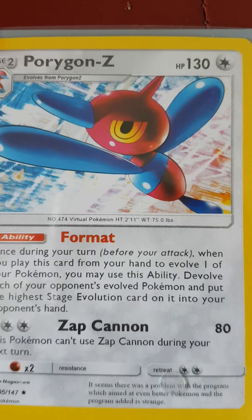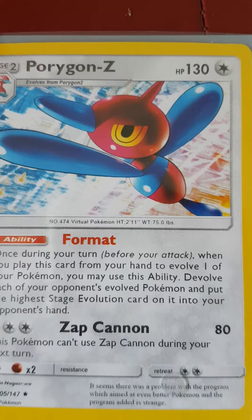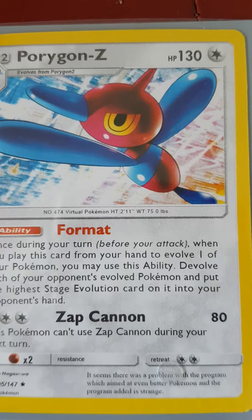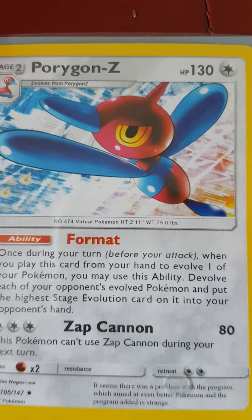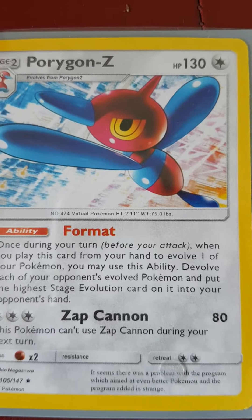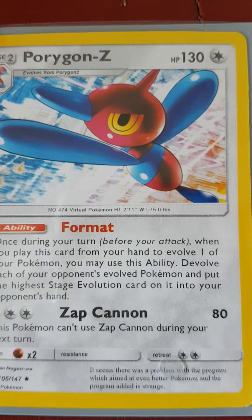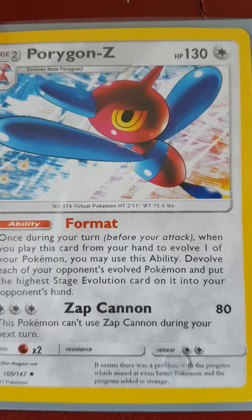Porygon Z's appearance is similar to that of Porygon and Porygon 2, though darker in colour when compared to both of them. It has a very smooth appearance, much like Porygon 2. Its head is not attached to its body and is now upside down with a slight tilt. It has a blue beak and yellow eyes with a bullseye target pattern in them.